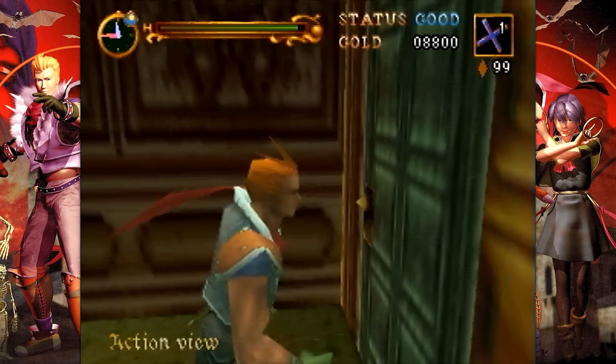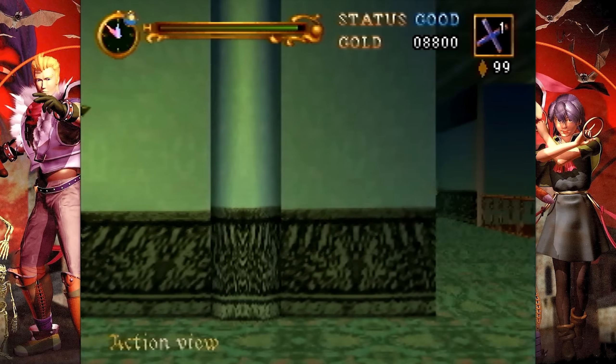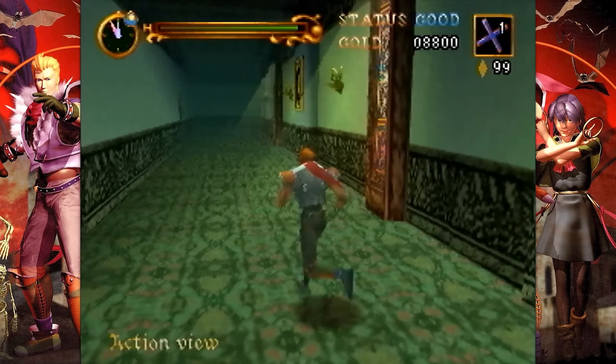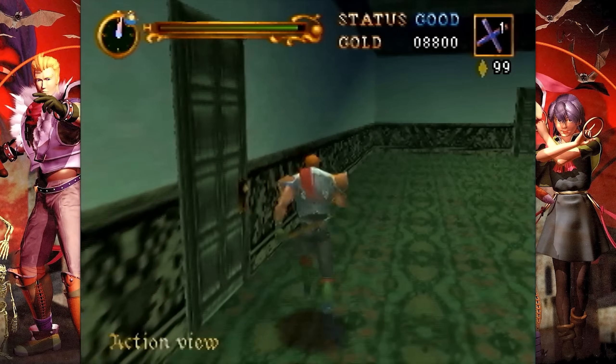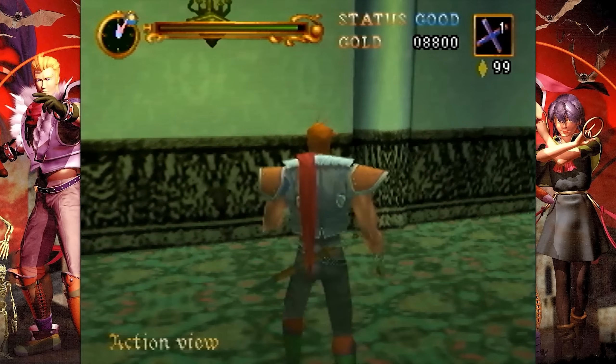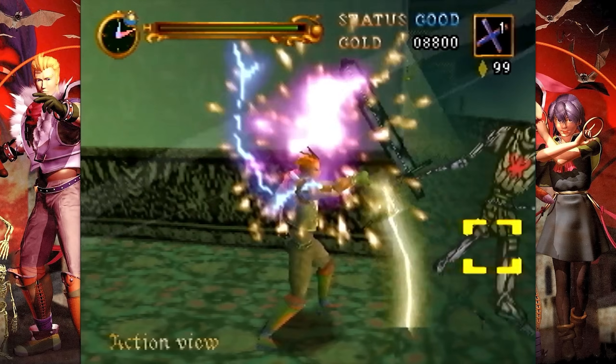Ladies and gentlemen, welcome back to the Castlevania Legacy of Darkness playthrough. We are continuing our exploration of the not-Spencer mansion, which, even though it is clearly modeled after the Spencer mansion, only has one direction you can possibly go because the other door downstairs is locked. Also, the hallways are way too wide.